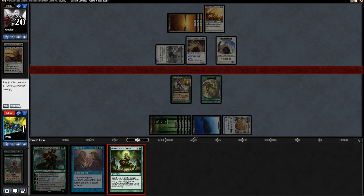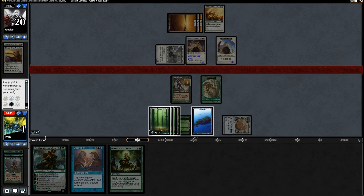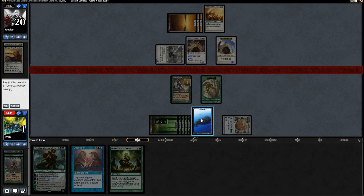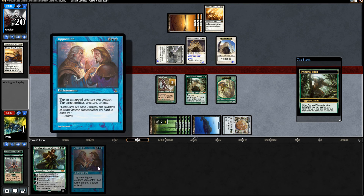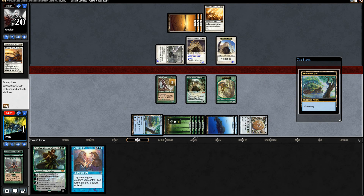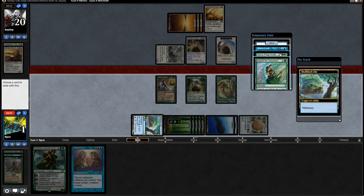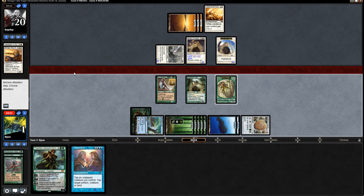We can go for Green Sun's Zenith just out of curiosity. It's super annoying that you have to use the Wall of Roots before you start paying mana costs, but whatever. We can get anything - but if only Green Sun's Zenith could get blue creatures, we could have gotten Consecrated Sphinx and that would save us. Could get Kitchen Finks, but that's not enough. We're just dead. Shardless Agent doesn't get us anything. Nothing we can do. Just a turn short. This is that one turn where if we had dodged that Declaration in Stone, then we had more than enough blue after playing Primetime and we're just golden.